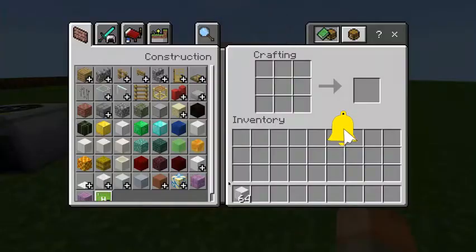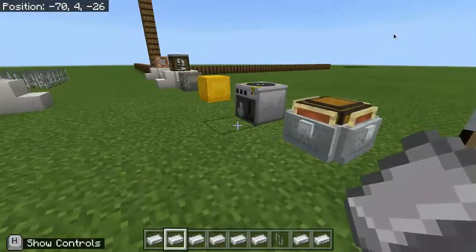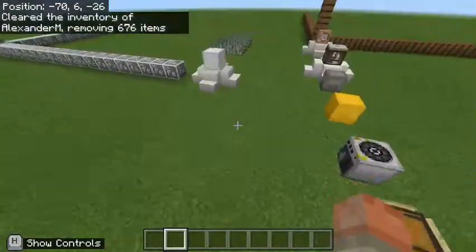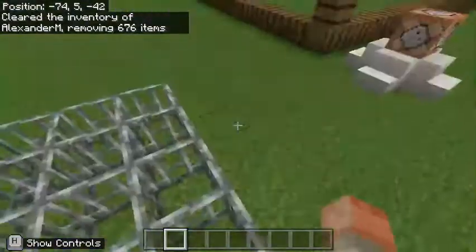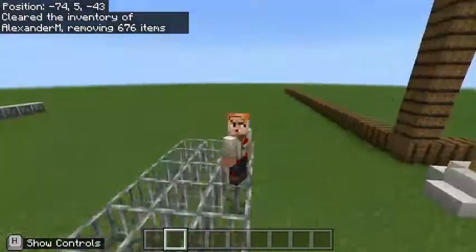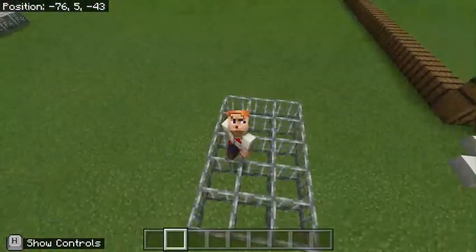Each of these iron blocks, he proposed and explained, can be crafted down into 9 ingots per iron block, and then each crafted into 16 iron bars. Cutting through the math, a single iron block will be able to generate 24 iron bars. However, the volume is not exactly what we are looking at in today's video, because we are looking at density.